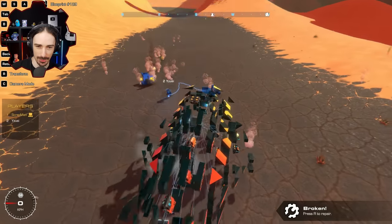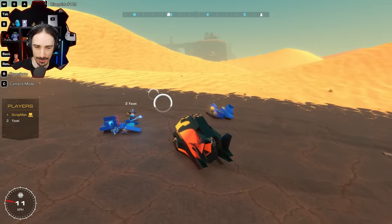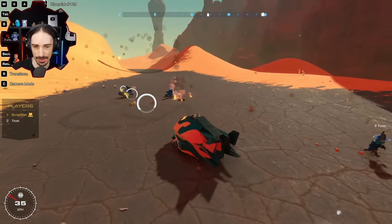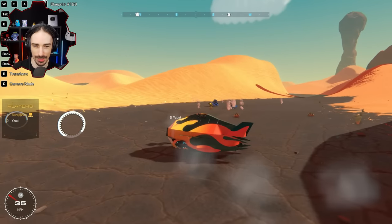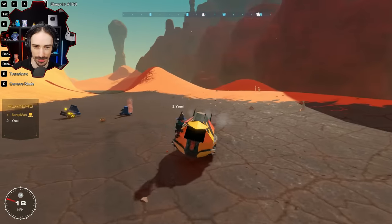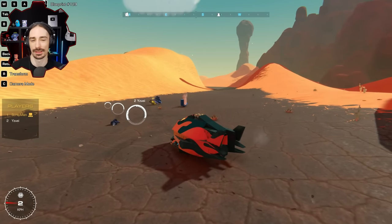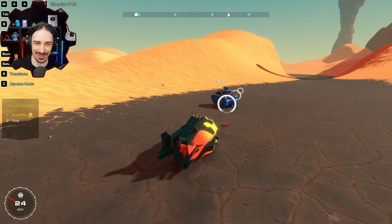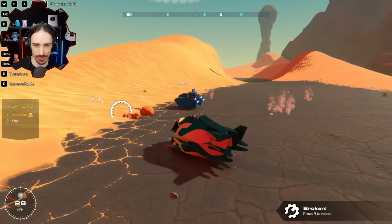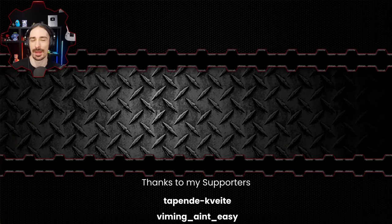Scrapman reflects that it was really interesting building a mono wheel again — he hasn't done it since many updates ago, before Airborne and High Seas. They agree they might try this again because new blocks are coming that will help with auto-balancing, removing the need for helicopter servos. They can use these builds as a baseline and compare with the new gyros. Viewers are encouraged to leave ideas for multiplayer Trailmakers content, check out Yuzi's channel, and subscribe. This has been Scrapman — see you next time.